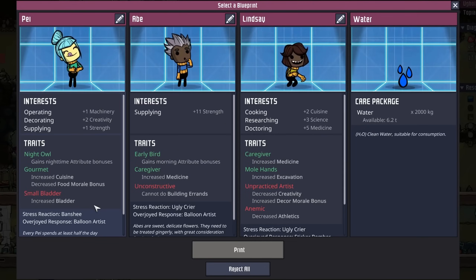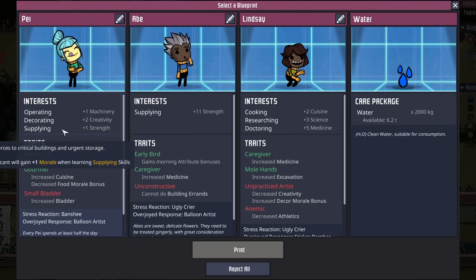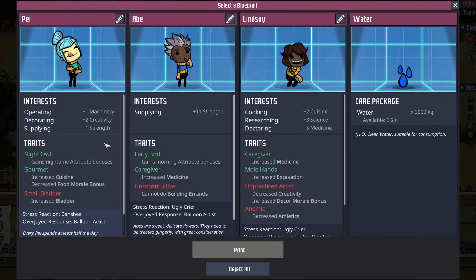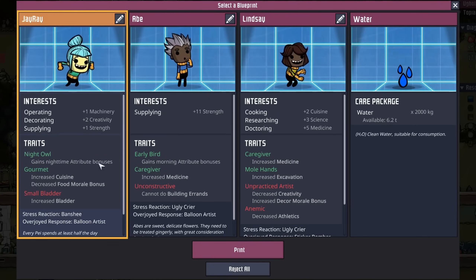I don't think I should get another dupe right now — we're still kind of figuring things out with oxygen, and we don't know how much water we're going to get. But as the saying goes, you can't say no to good pay. And this pay is pretty good: operating and supplying, so they're going to be a great mechatronics engineer. Plus they have night owl, and their only negative is a small bladder. Congratulations to J-Ray, duplicate number eight.